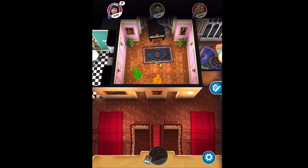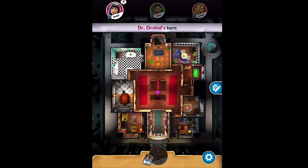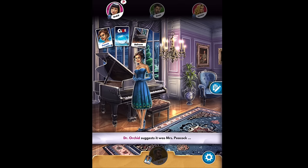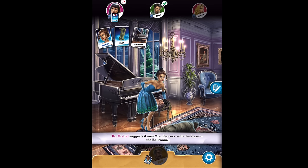Now it's Orchid's turn. She's rolling, and there's a question mark on her icon meaning she's going to ask a question. She goes to the ballroom and asks about Peacock, Rope, and the ballroom — she asks Mr. Green, and he has a check mark, meaning he showed her a card. I don't know what card he showed her, but it does mean that he has either Peacock, the rope, or the ballroom. In more advanced games, these are clues to help you figure out what cards everybody has.